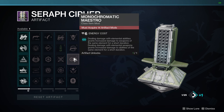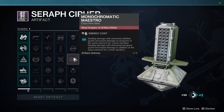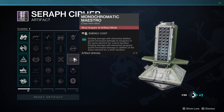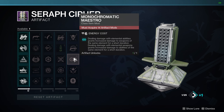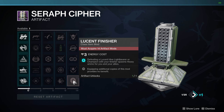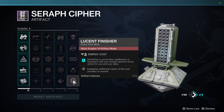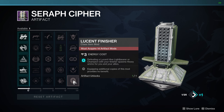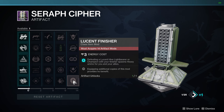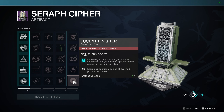Monochromatic maestro essentially means dealing damage with elemental abilities grants increased damage to weapons of the same element for a short duration, and vice versa — dealing damage with elemental weapons grants increased damage to abilities of the same element. This is probably going to be used in quite a few builds. Also lucent finisher — we had this back when Witch Queen first launched. It was a pretty god-tier mod: defeating a lucent Hive light bearer or a champion with your finisher spawns heavy ammo for you and your allies. Essentially three points and you're generating tons of heavy ammo.